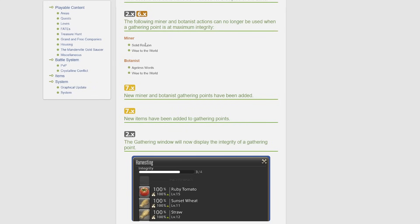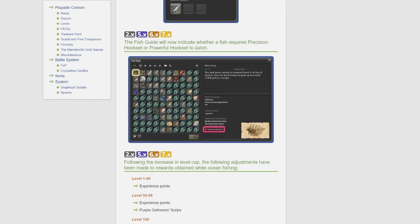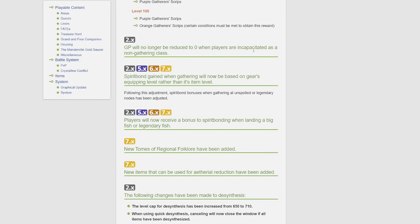The following miner and botanist actions can no longer be used when a gathering point is at maximum integrity: Solid Reason, Wise to the World, Ageless Words, and King's Yield — I'm guessing this is just so you don't waste your GP. A gathering window will now display the integrity of a gathering point. The fish guide will now indicate whether a fish requires precision hookset or powerful hookset to catch. GP will no longer be reduced to zero when players are incapacitated as a non-gathering class.